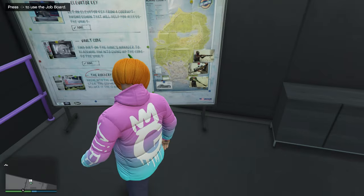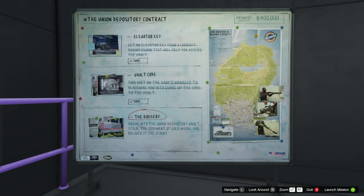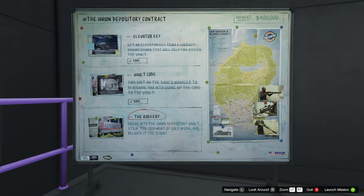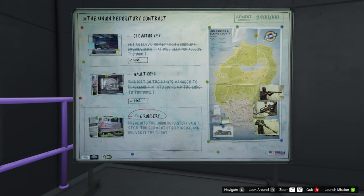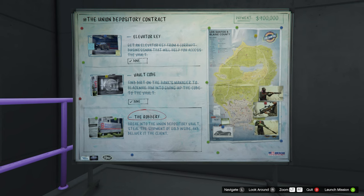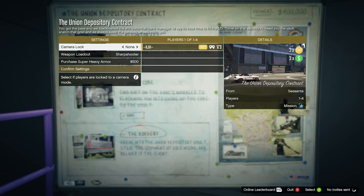Just like that, we are back. At this point I would recommend making sure you fill up on snacks and armor. Obviously go to Amunation to pick up some armor. If you don't know where to get snacks, if you have a Kosatka you can go in there, or if you have a CEO office you can go to your secretary and get some free snacks. Now let's go ahead and show you the setup for the robbery, for the heist itself.